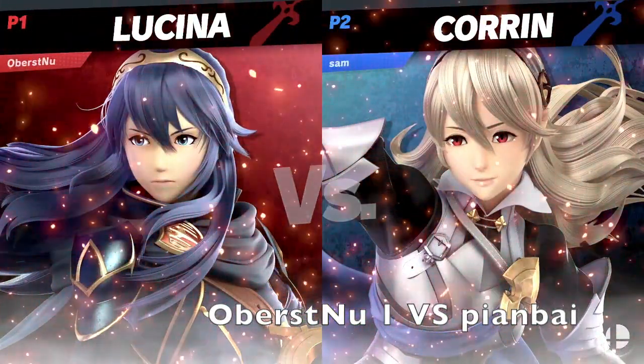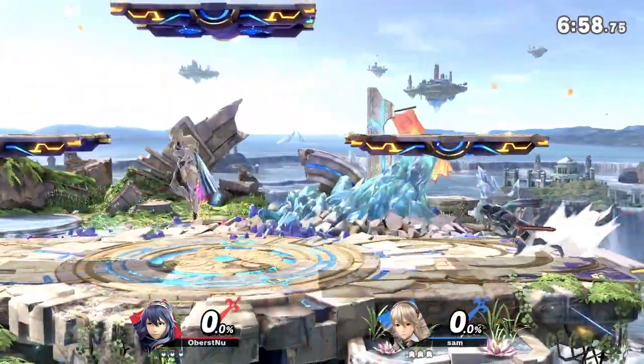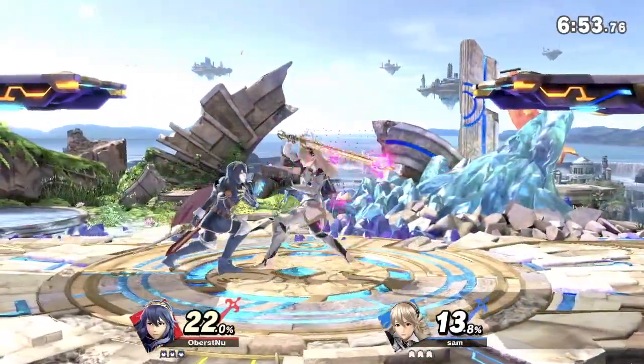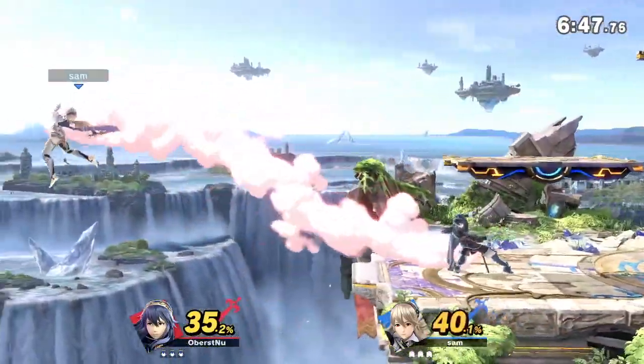We've got a Fire Emblem matchup right now. Corrin might be in the advantage because of her lingering hitboxes, especially with the falling off air and those really good options in neutral that she has.